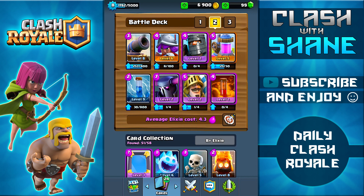The deck I'm using today is a PEKKA Double Prince strategy without any legendaries, because I know a lot of you guys don't have the Ice Wizard or the Princess. In my opinion this deck is a lot stronger with both the Ice Wizard and the Princess, since both those cards offer pretty good strategic value and have very low elixir cost, making it easier to use high elixir cost cards like these.